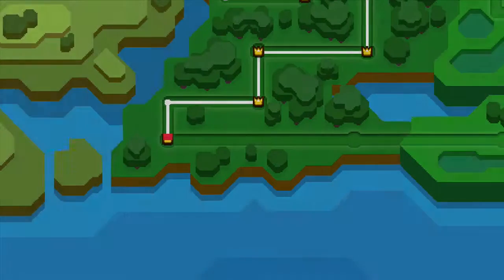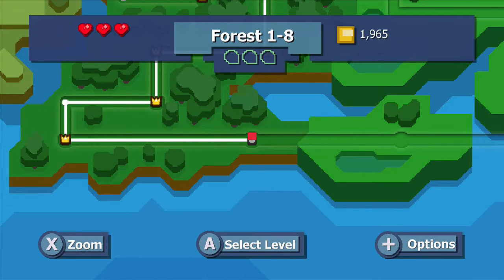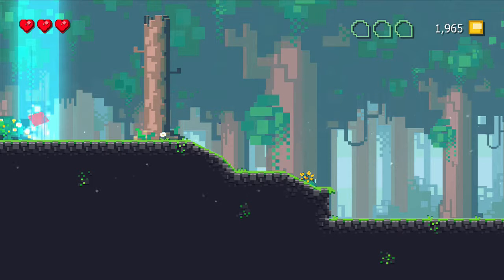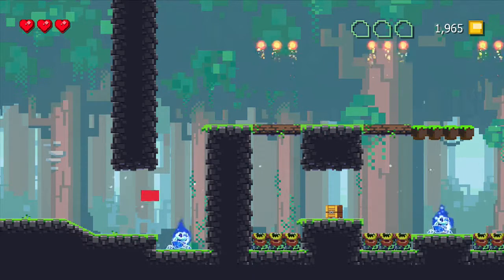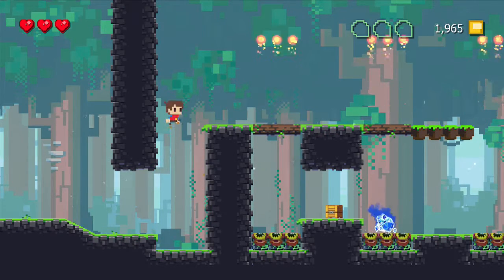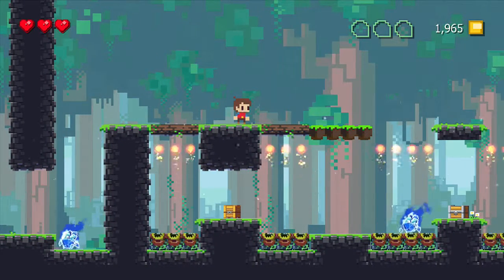Let's continue on to stage 1-8. I'm very close to being able to afford a heart container. We can go back to town and stave off that beeping when you're low on health for a little while longer. That seems like an unusual spring for some reason. This place looks dangerous.